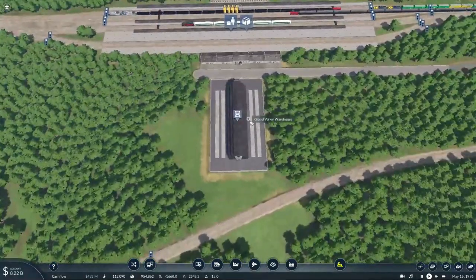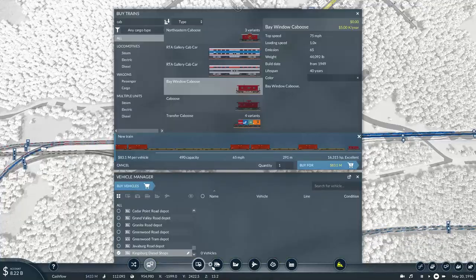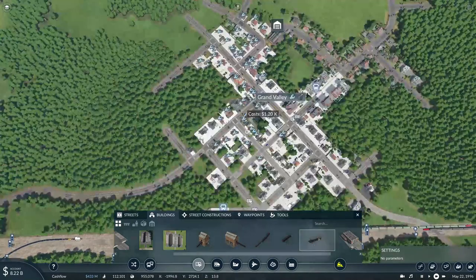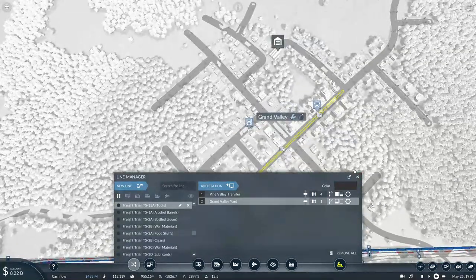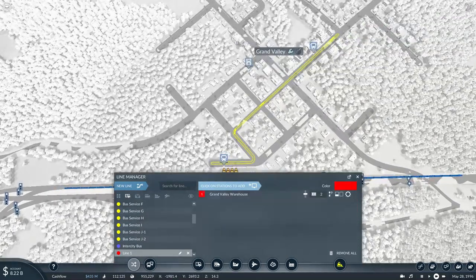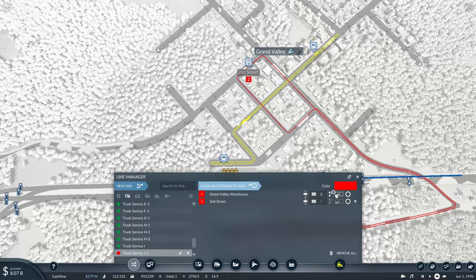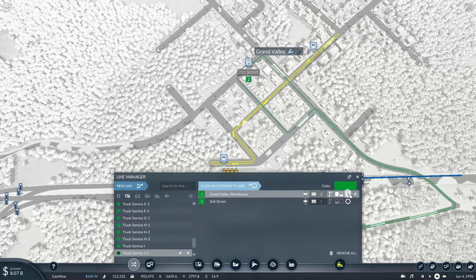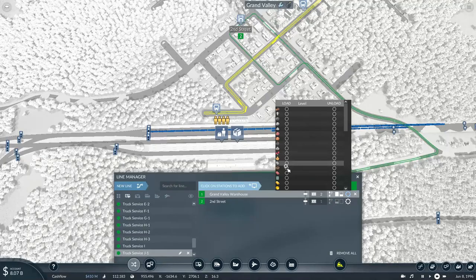After the little mishap at the junction, I'll also need to add some trucks to service this area. I'll need to set up a new service, but first I need to place down a freight depot for my trucks to drop off cargo. Since tools are industrial or commercial items, I'll basically place that one here — as long as it doesn't affect the main bus route. This will be truck service J1, full load, every 10 minutes.